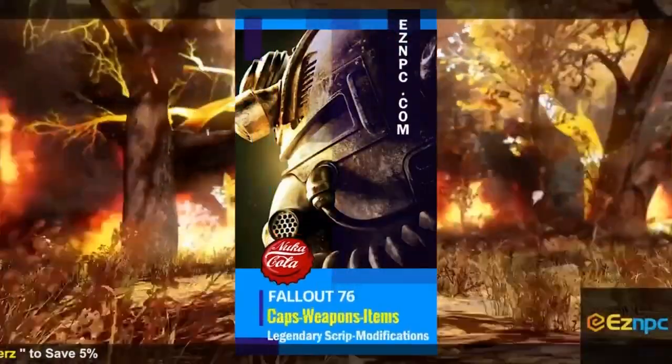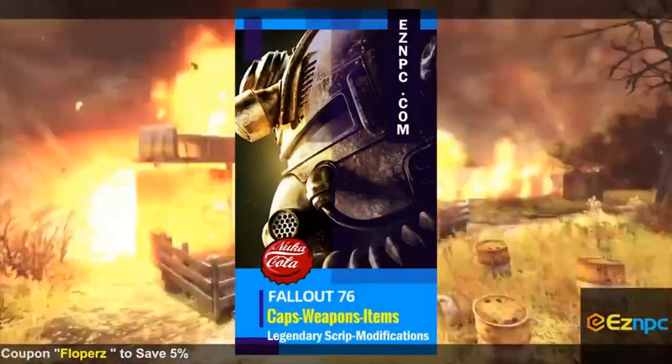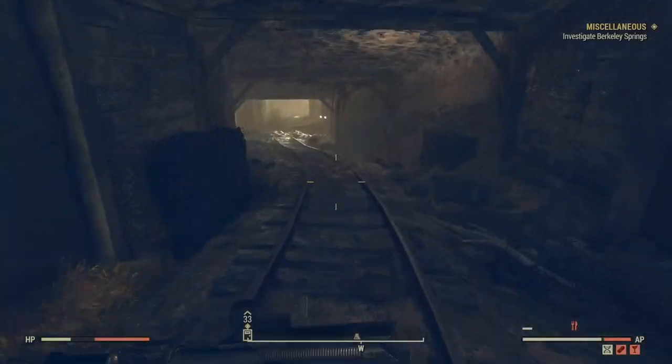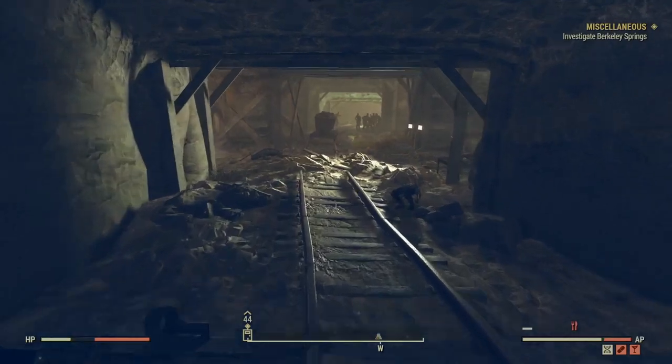If you guys are looking to buy some in-game items for Fallout 76, be sure to check out EasyNPC. Also, use code 'squad floppers' for a 5% discount — links in the description. What is up guys, my name is GG Floppers.